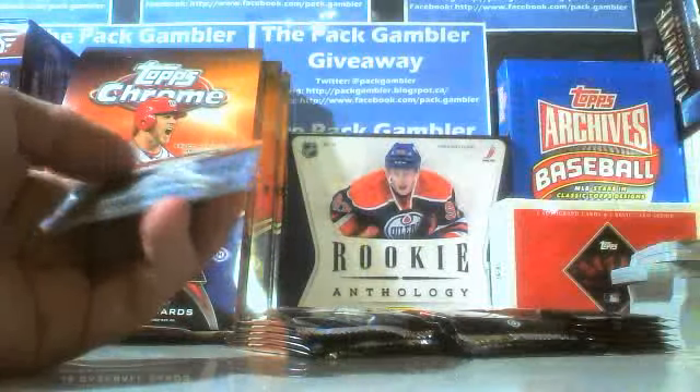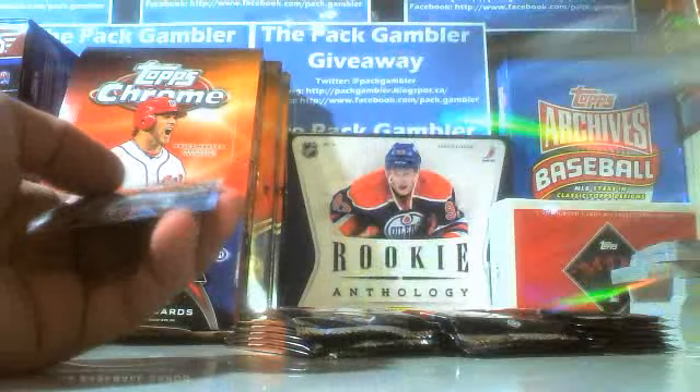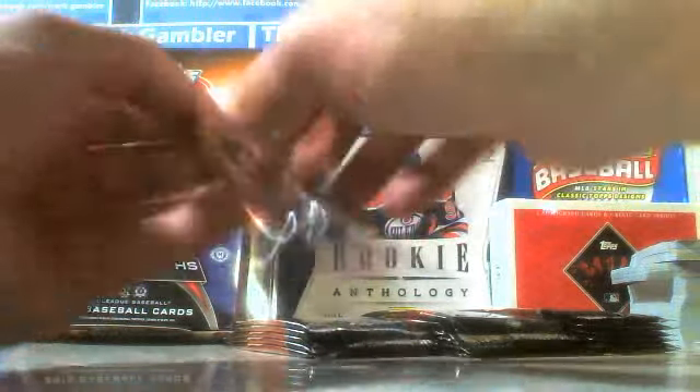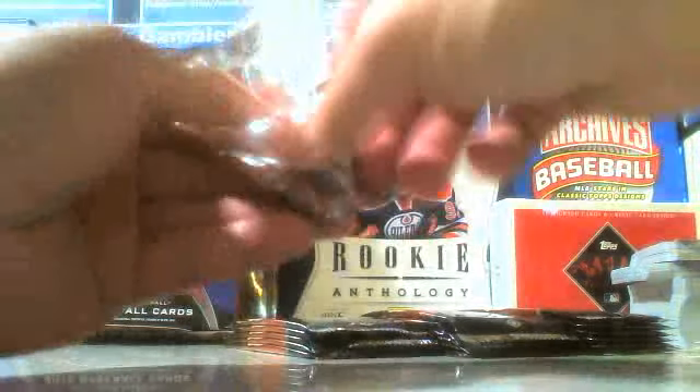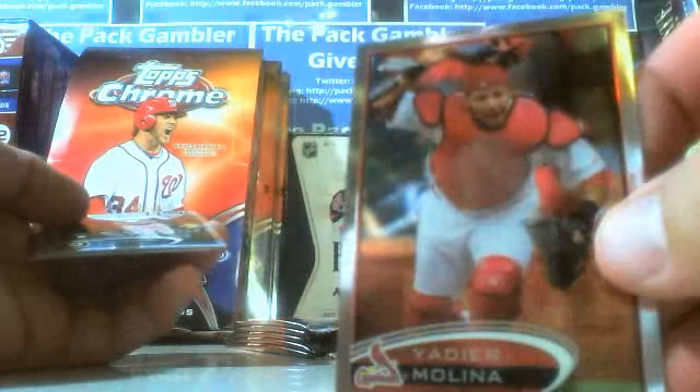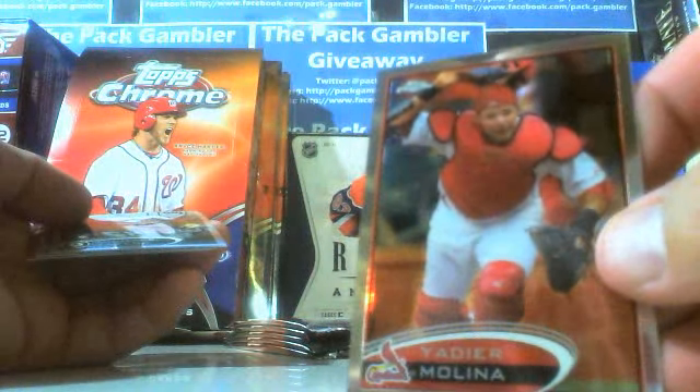Tim Hudson, Jason Vargas refractor. These four boxes I picked randomly out of the case — freshly bought case at a local card store. Didn't really have any thought process on which ones I was taking. Molina.